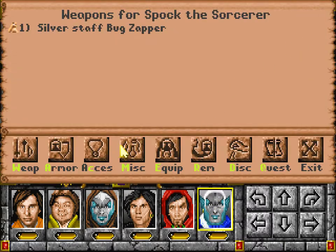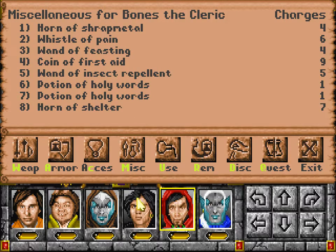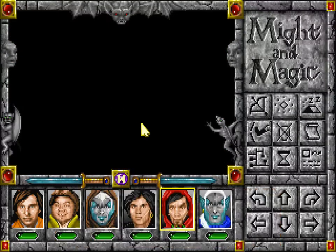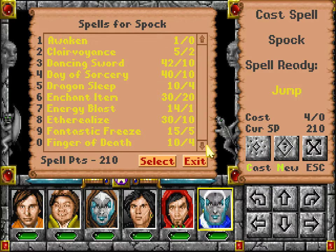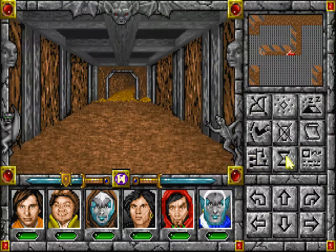How about using one of our items? There was something of shelter, wasn't there? Yes. Perfect. Another day of sorcery. Day of Sorcery — yes. 8pm. Could be better, but hey.